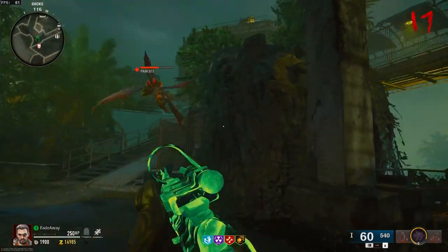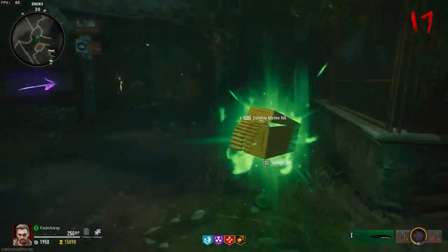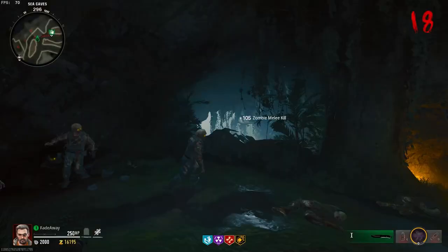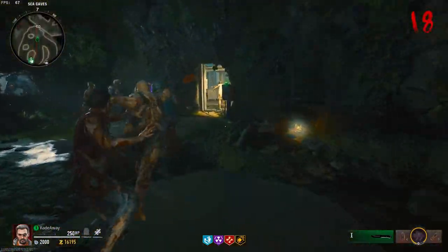I do want to recommend a couple of things. You can pretty much do anything in this game and still stay in god mode — pack a punch, grab perks. The only thing that takes you out of this glitch, as far as I know, is if you go back up the zipline.